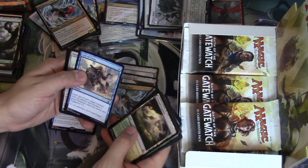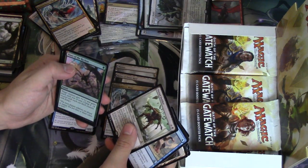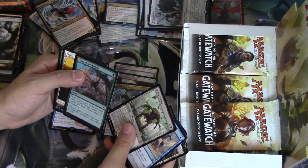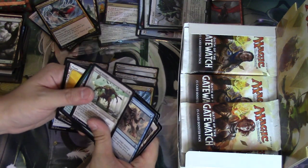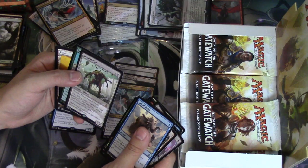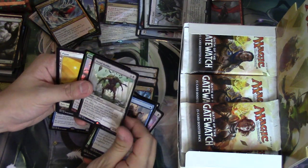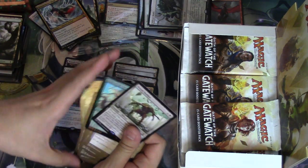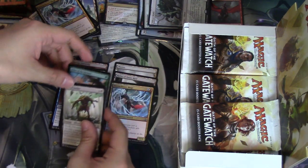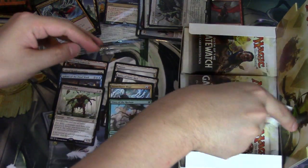So not the mythic you really want to see early on. Dread Defier and Vines of the Recluse. Six in a black, devoid — for three colorless, exile a creature card from your graveyard, target opponent loses life equal to the exiled creature's power. Pretty good in my opinion. Thankfully it's not mythic.